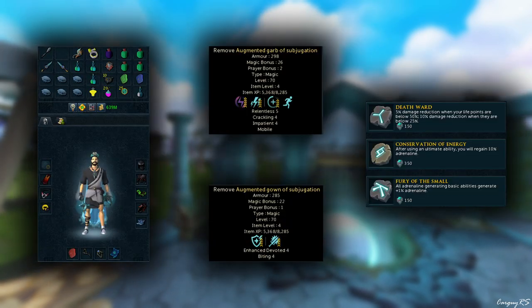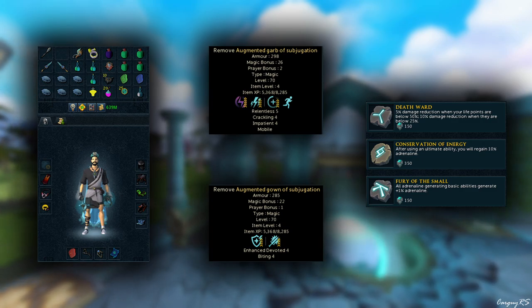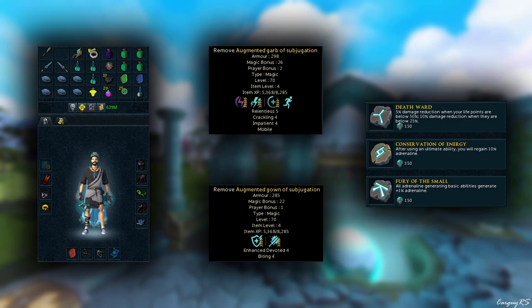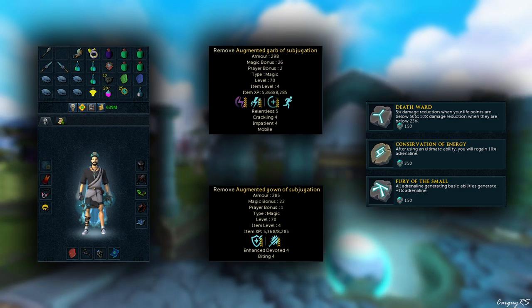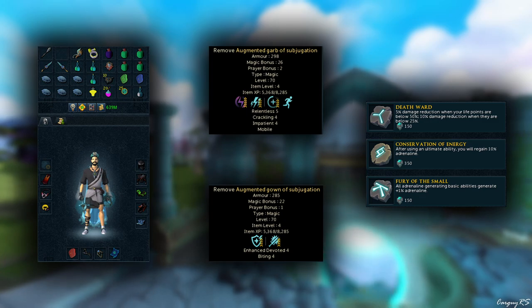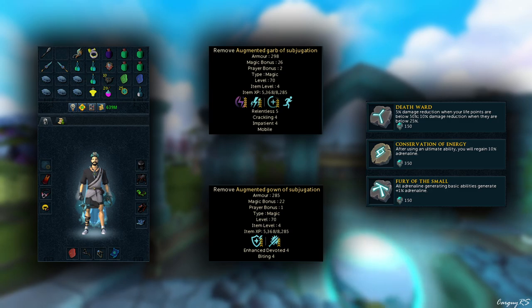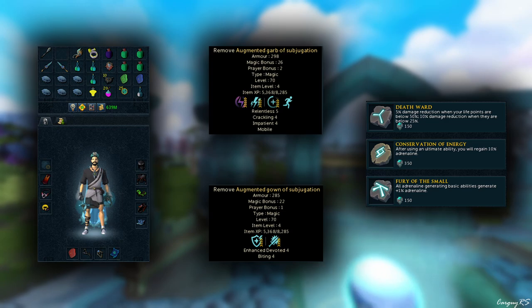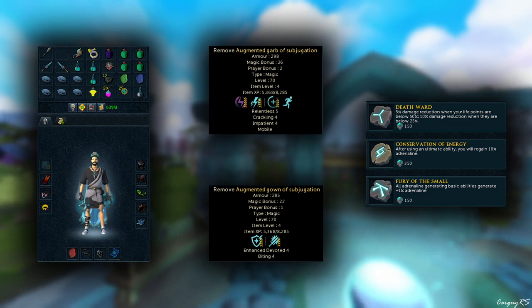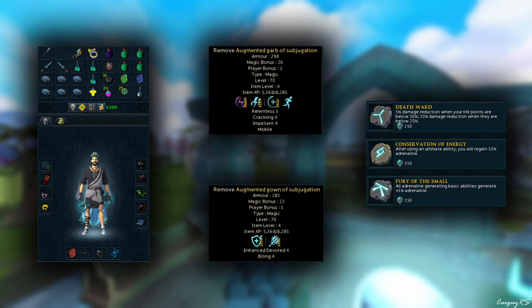Taking a look at the gear used in this preset: it is Subjugation, Cinder Banes with some Blast Diffusion Boots. As far as weapons are concerned, it's just the Tier 85 Dual Wield and a Chaotic Staff. The perks on the weapons are the standard entry-level perks of Precise 6, Equilibrium 4 on each of the weapons respectively, and the Chaotic Staff just has both of them on one.